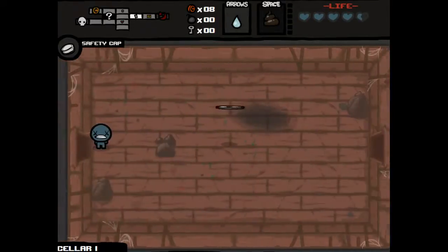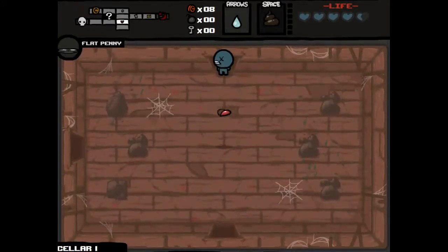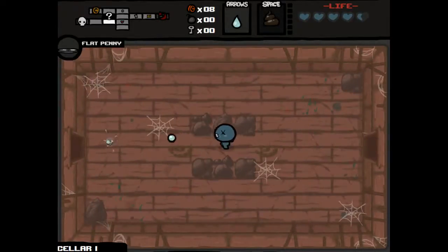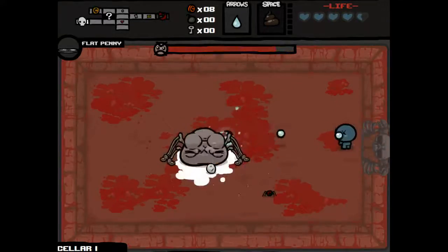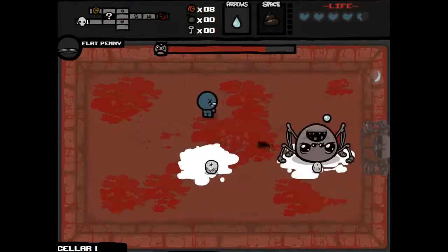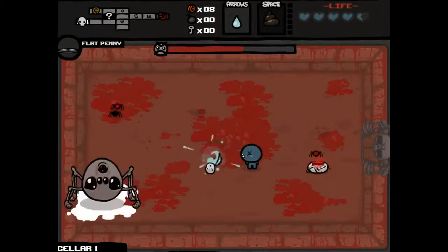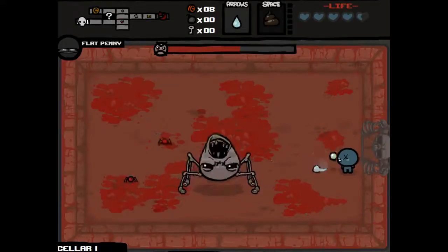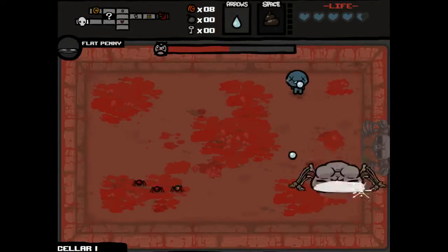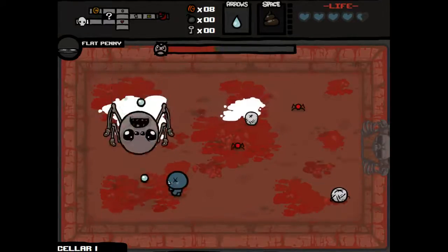If all my pills are terrible, it totally isn't worth it to have the Safety Cap. But at the same time it's really not particularly useful unless I get to the Chest, which is kind of unlikely. It's not really useful to have all the keys I'll get from having the flat penny. What do we got? Widow. Widow shouldn't be too bad. Just dodge perpendicular to any of the Widow's advances on you and you're not going to get hit. The only real risk is the spiders.